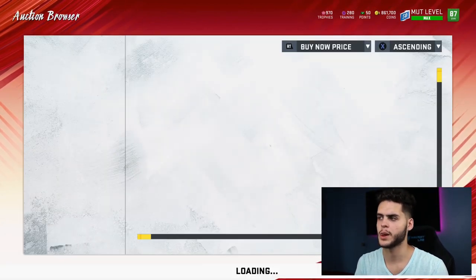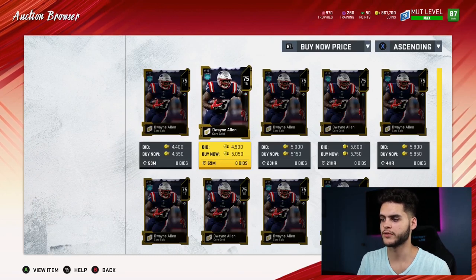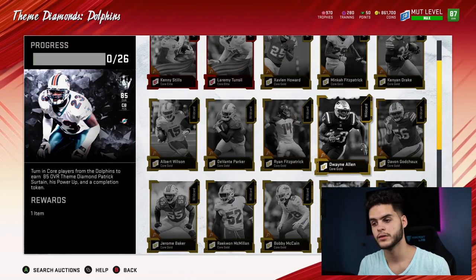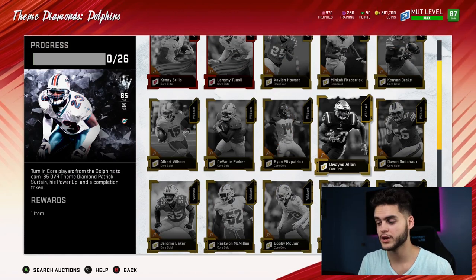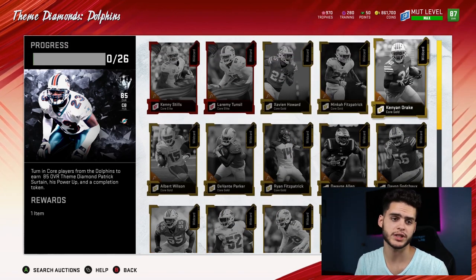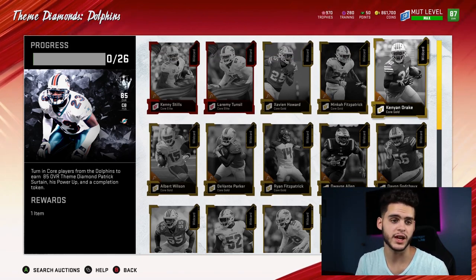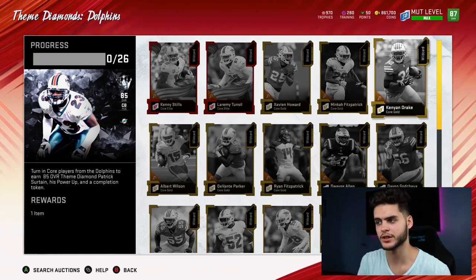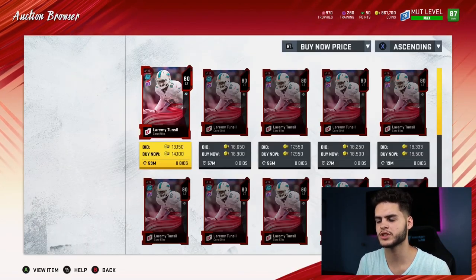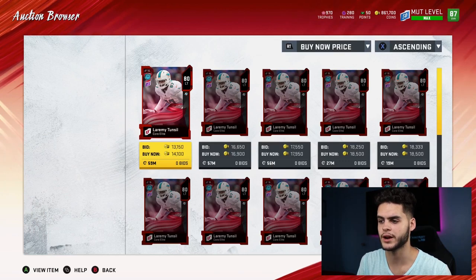I just sold Dwayne Allen for about 4 to 5k. Say you have 10 golds going for 4k — that's 40k. If you have a binder full of golds you haven't looked at, you can easily flip 100 to 300k worth of golds. If you have four or five Kenyan Drakes at 30k each, that's 150k after the reduction. Elites like Me-Tons went for 6k before, now he's 14k.